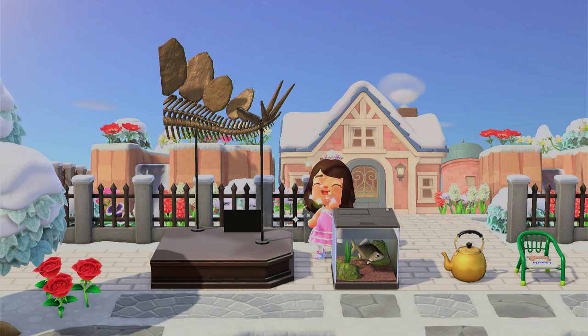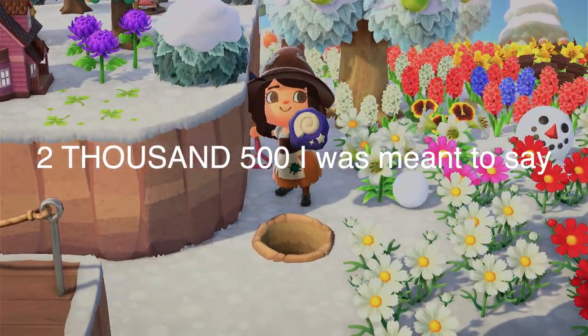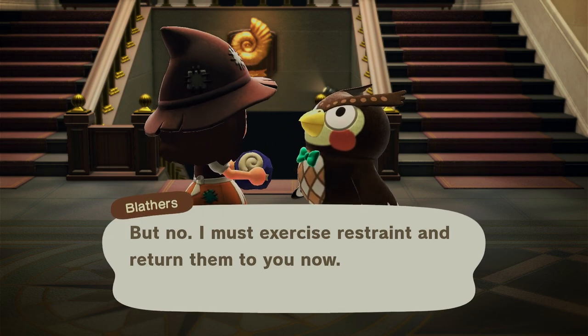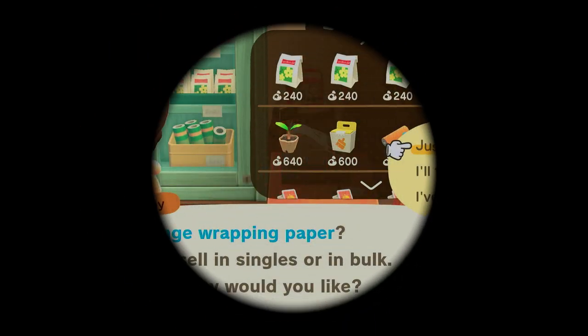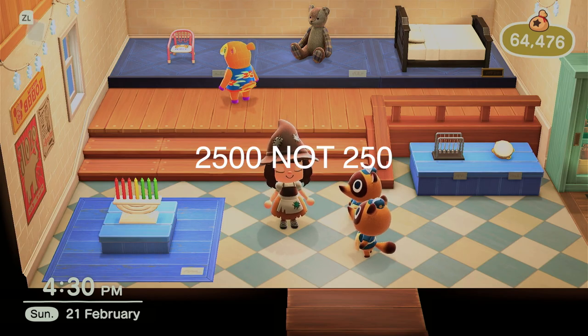The best things to give your villagers are fossils, fish, bugs, or deep sea creatures, because they have a resale value over 250 bells. Fossils are especially great because villagers don't display them in their house. And if you have a completed museum like I do, you can actually do something useful with your fossils. Having a resale value over 250 gives you a bonus friendship point.